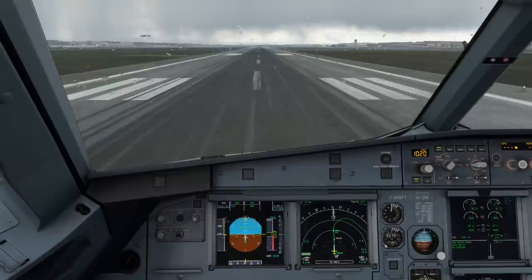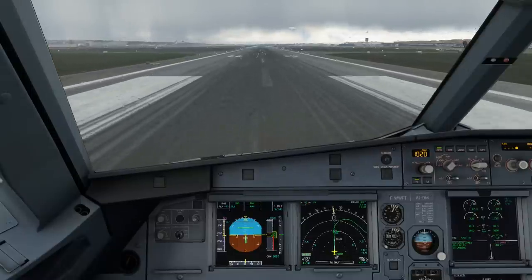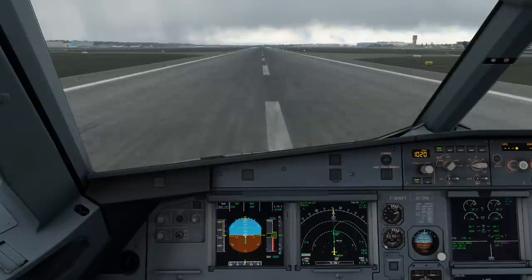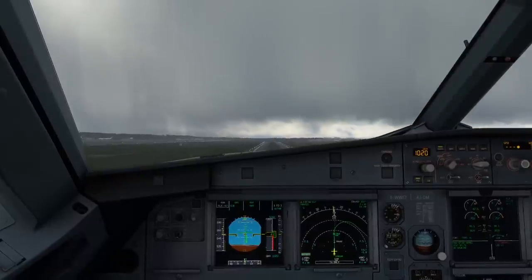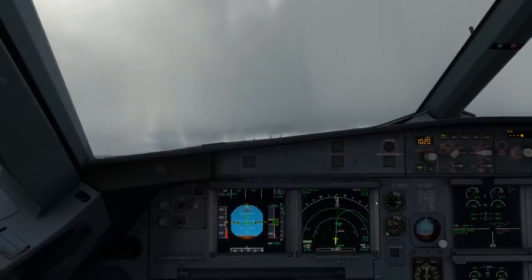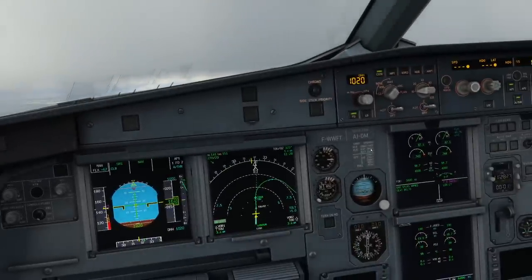Flex 67, SRS runway, autothrust blue. Thrust set. 100 knots, checked. V1, rotate. Positive climb, gear up. Autopilot 1, NAV. Let's climb out, clean it up, and when we are clean we are going to encounter the malfunction. Acceleration altitude - thrust climb, autothrust. First pack coming on.